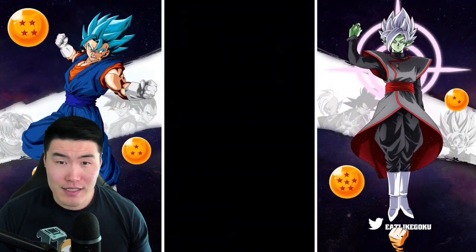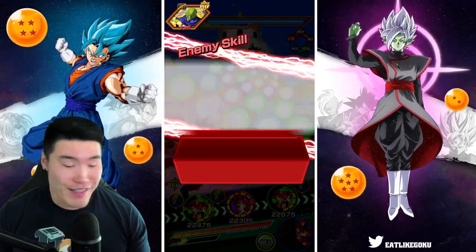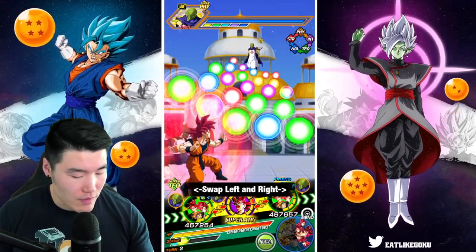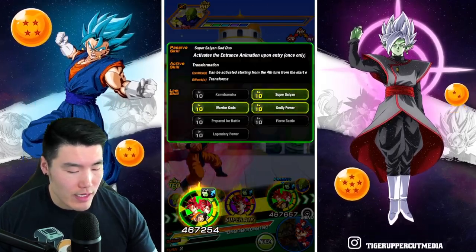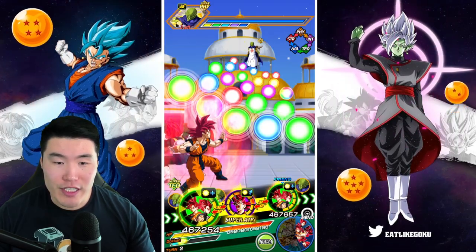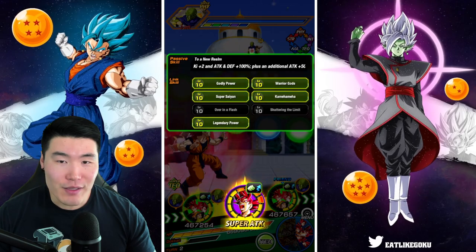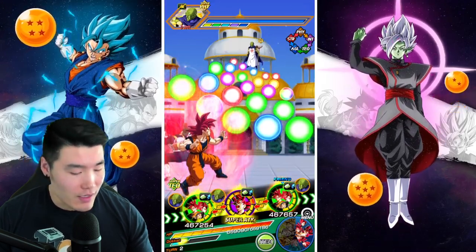Next enemy is Kami. Makes sense. He's a tough one. I never realized that we don't get any healings with the LR God Goku of Vegeta and the God Koo. That's interesting.